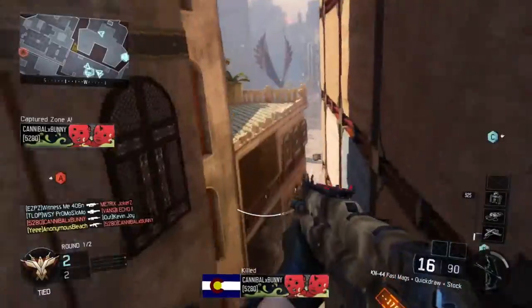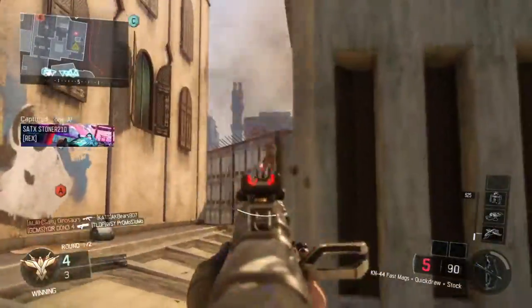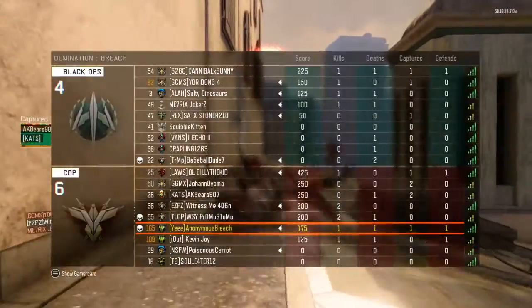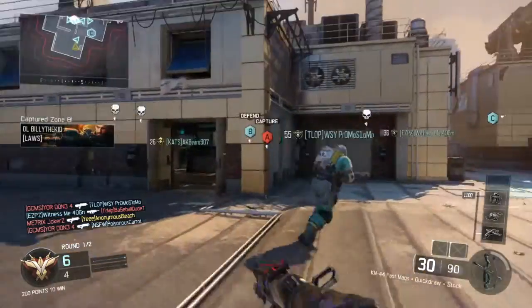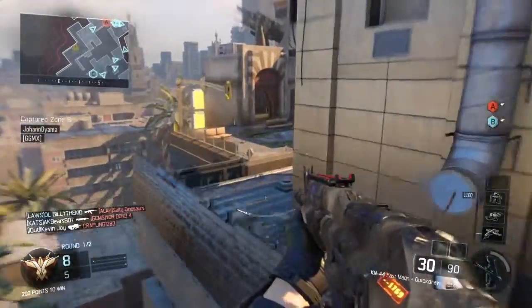Let's start with the class setup. You can see here your boy's rocking the KM4-4 with the fast mags. We also got that deadly combination of the quick draw and stock — easy to move around corners and quick enough to pull up on someone.